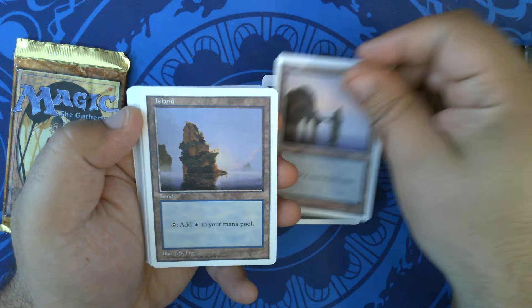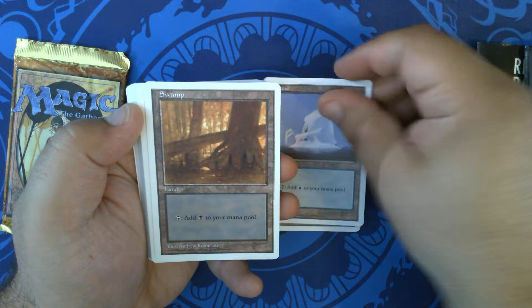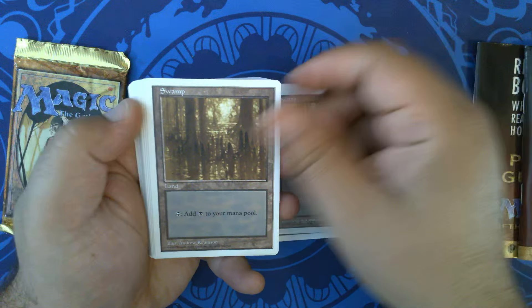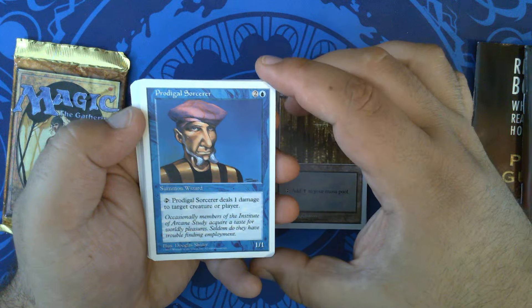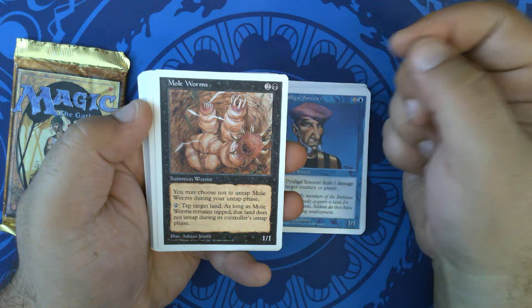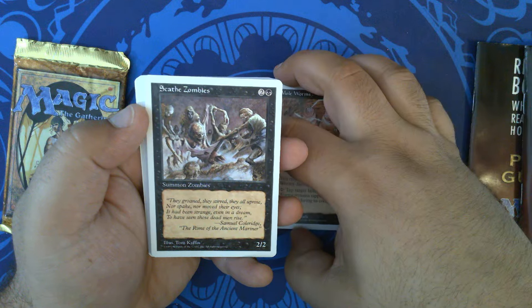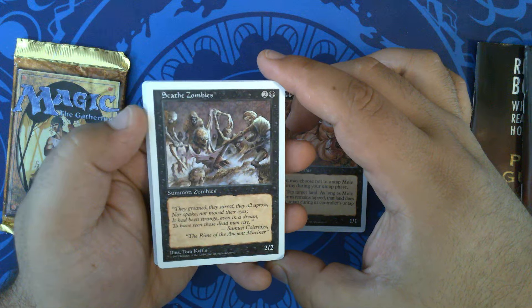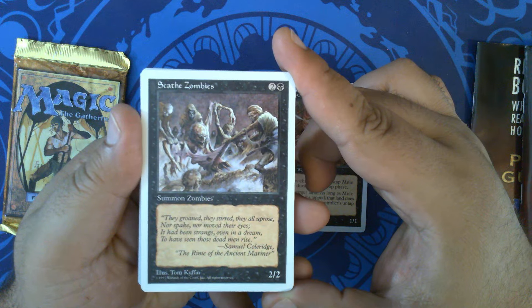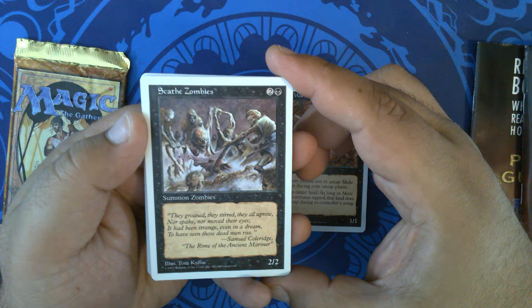We have a Chewb Frost Island, several more Islands, an Andrew Robinson Swamp, and Tim of the Shuler. Prodigal Sorcerer, Mole Worms with Adrian Smith art — super creepy design but great. Skied Zombies by Tom Kiphon. One of the things that happened with the art in 5th edition is it was very detailed, even more so than prior, and there were even more real-world quotes.